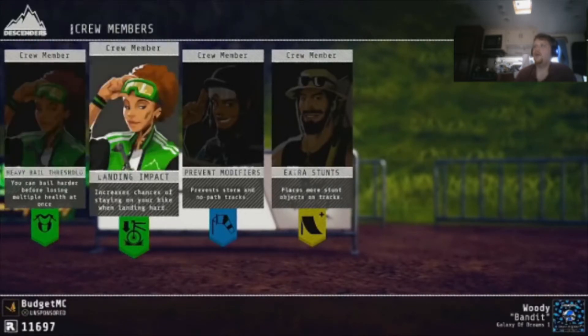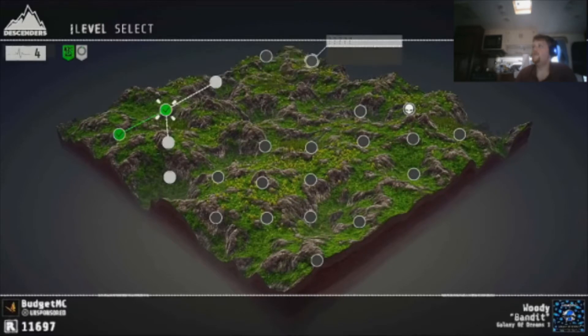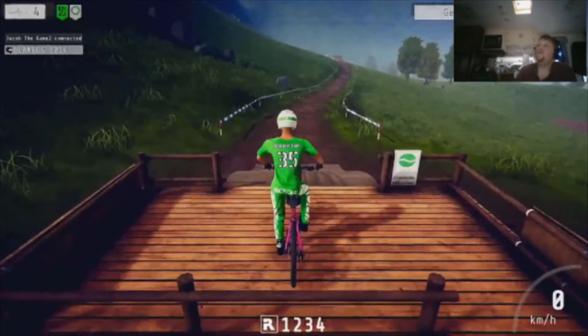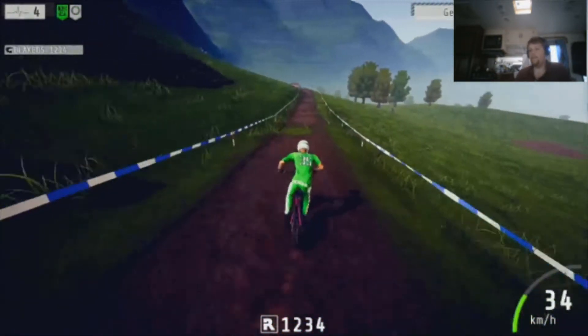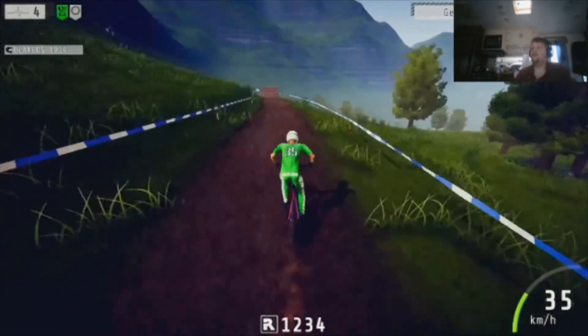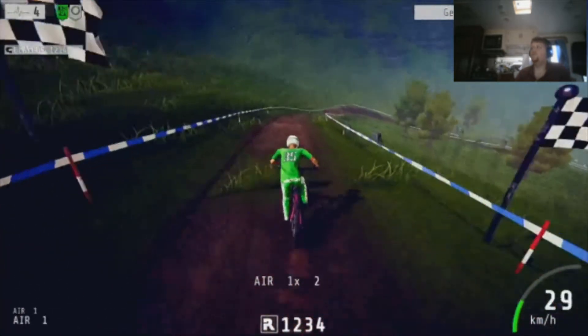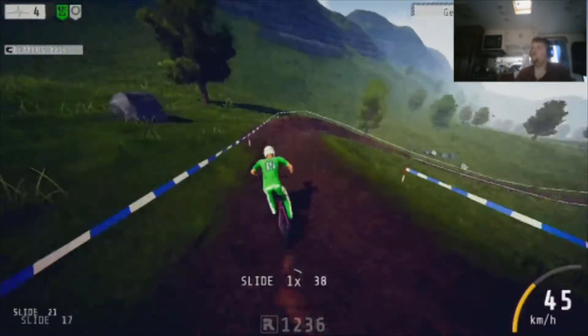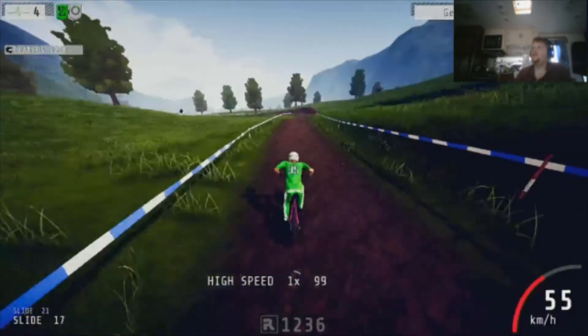I did enough tricks to unlock a new crew member. Each crew member gives you a different perk and it looks to be random which ones they give you to select. I think I'm gonna go with the 'landing hard' one. The goal is to get to the boss. Next I need to get two near misses — I don't know what that means. Maybe it means going on the edge of a ramp and almost missing it, or maybe going next to something that can kill you like a tree.